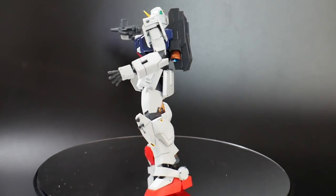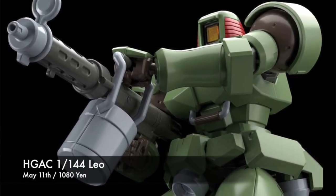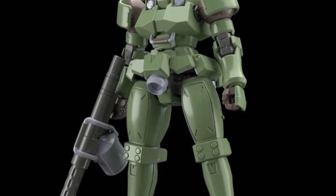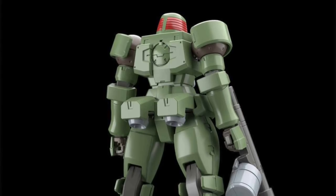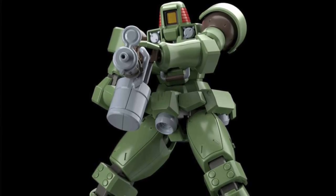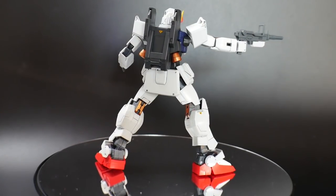The next kit coming out on May 11th — so I'll be picking this up with the Diver Ace Unit — is the High Grade After Colony Leo. A very basic looking kit. It's not going to come with much: just the shield, the machine gun, and a couple of beam sabers. I think it looks pretty good. I'm probably not picking up more than one. Now if they come out with different accessories — maybe an extra flight pack or a custom build set — I'll pick that up. But I'm not interested in buying a whole bunch just to have a mass army. I'm not that kind of collector.